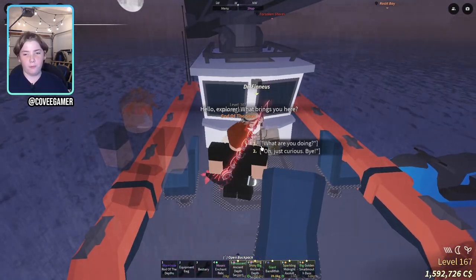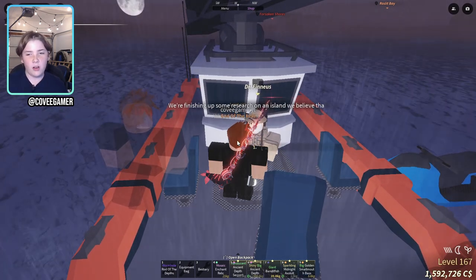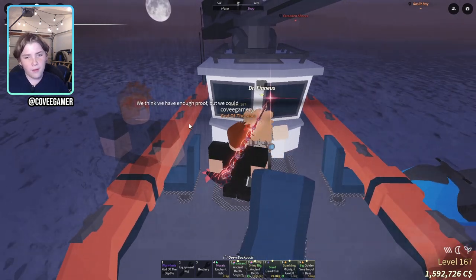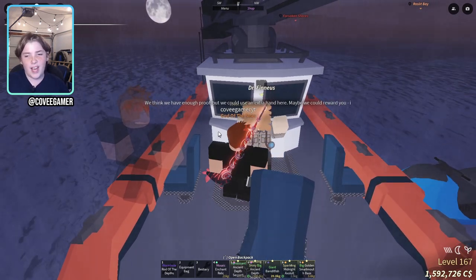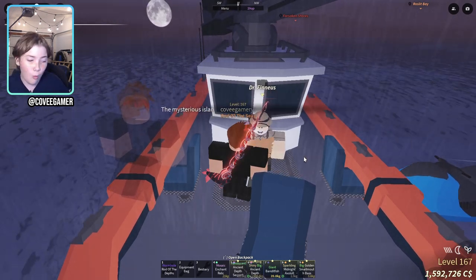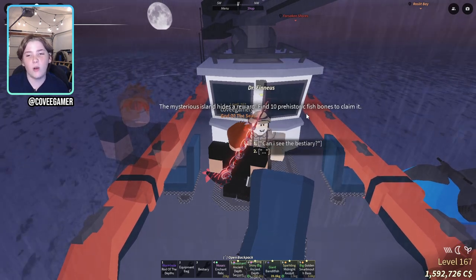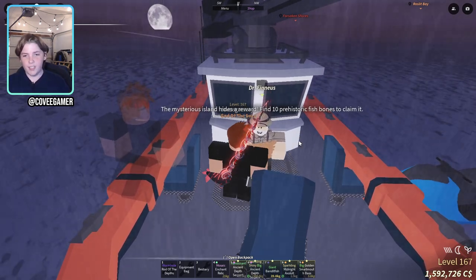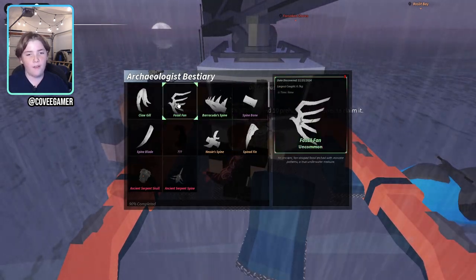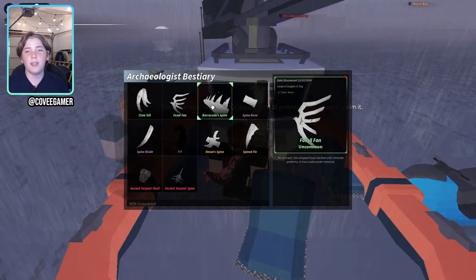Dr. Phineas says: 'Hello explorer, what brings you here? We're finishing up some research on an island we believe exists. We think we have enough proof but could use an extra hand — maybe we could reward you. Interested?' I'm always interested for rewards. 'The mysterious island hides a reward — find 10 prehistoric fish bones to claim it.' And right here is the bestiary I was talking about.